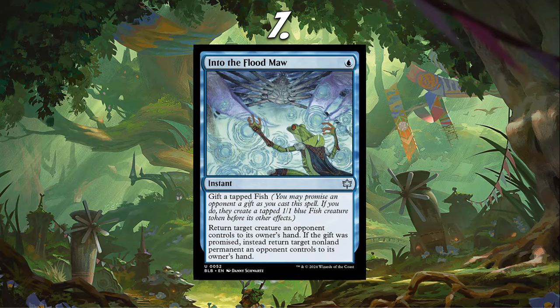Number 7, I have Into the Flood Maw, which I don't see a lot of people talking about. I think this is a card that blue tempo decks and even control decks will really like. You can gift a tapped fish — giving your opponent a 1/1 tapped blue fish — and the base effect returns target creature an opponent controls to its owner's hand. If the gift was promised, instead return target non-land permanent an opponent controls to its owner's hand.